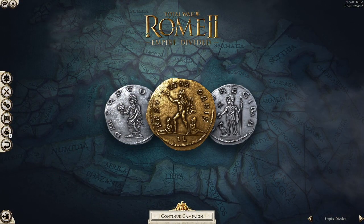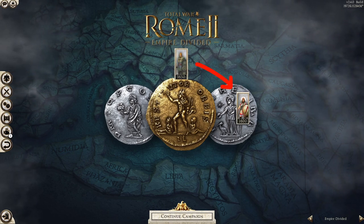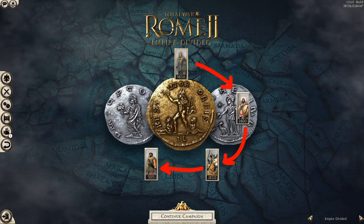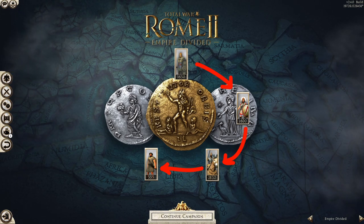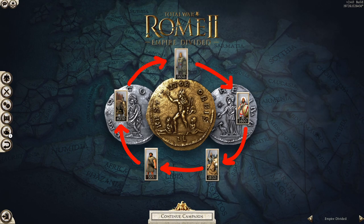Every unit has its strengths and weaknesses. Sword units counter spear units, spear units counter cavalry, cavalry counter skirmishers, skirmishers counter everything if they are defended properly. To continue the trend, let's just say they counter elephants. So we can finish off the circle with elephants countering sword infantry.